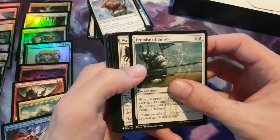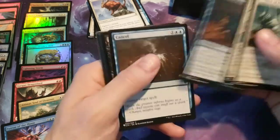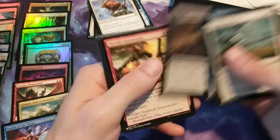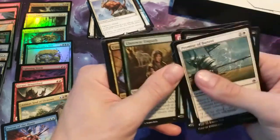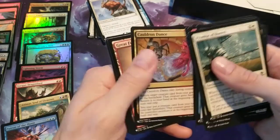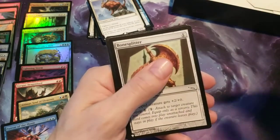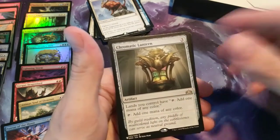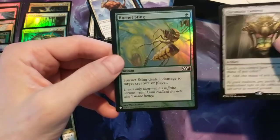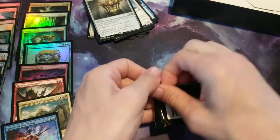Pack nineteen: Promise of Boonry, Wandering Champion, Rune Expedition, Cancel, Get to Paradise, Cauldron Dance, Great Furnace, and we have a Bone Splitter. Chromatic Lantern — nice, nice, nice, good card, good rare. And a Hornet Sting is the foil common in the back.